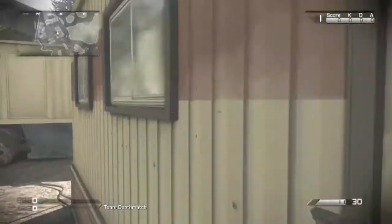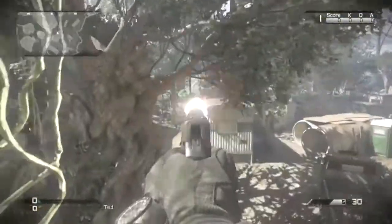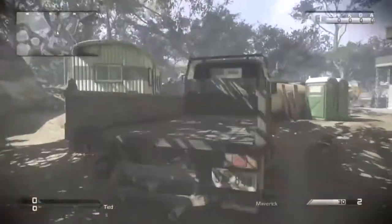You can also get up by jumping on top of this railway and make your way up there. From there you can kill people in front of you, cover the middle of the map, and of course watch the sniper tower. These two trailers are both solid spots.